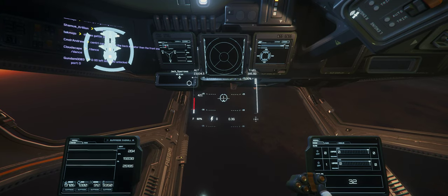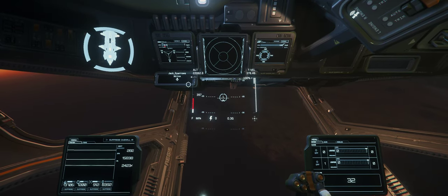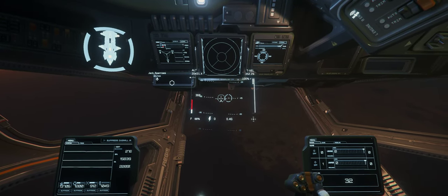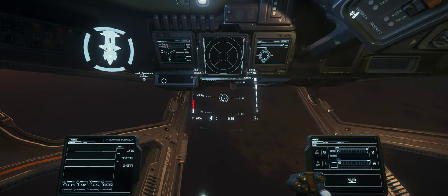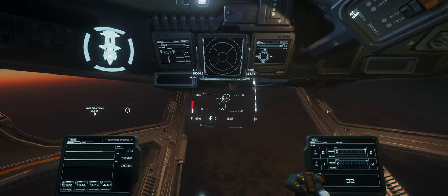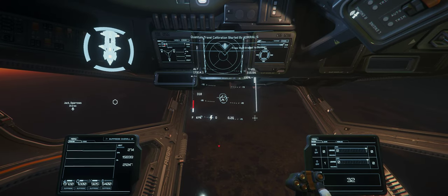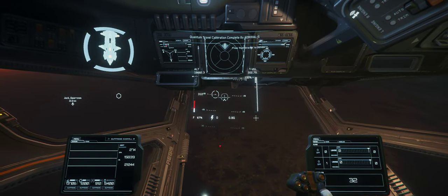Where are you guys? Check fire — that's me, I didn't hit them. I'm attempting to get over to that side. I'm trying to jump but quantum is not working — it's spooling but it's not quantuming, it's broken. Are you in atmosphere? No, we're in the air. Don't jump to them — I don't want to jump to atmosphere because I'll burn up all my fuel, I don't have much left.